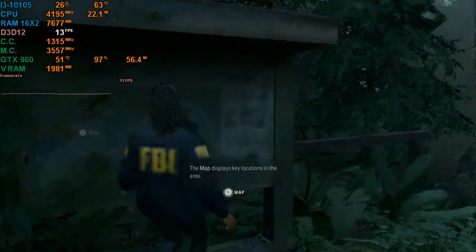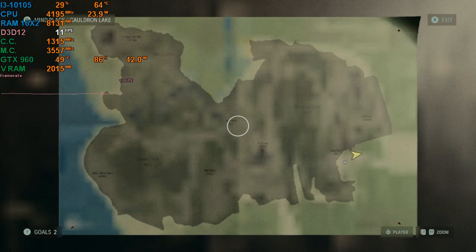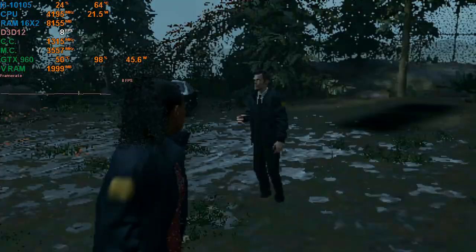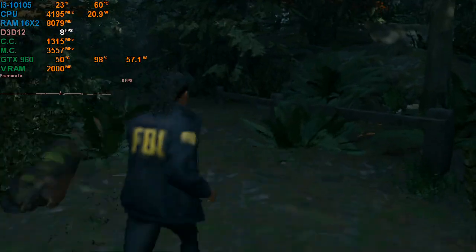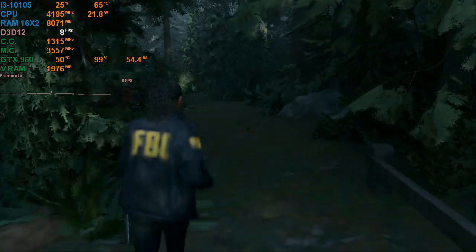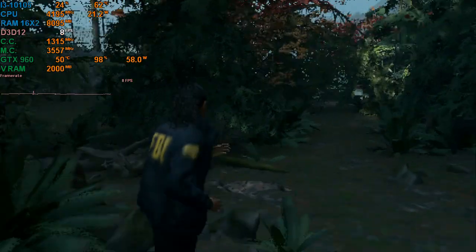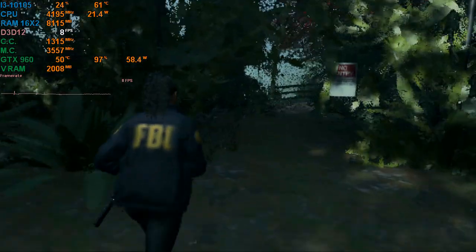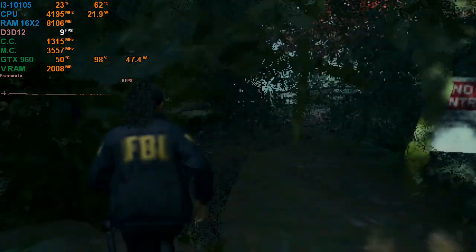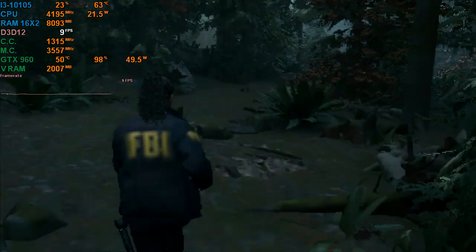Why isn't he saying anything? I feel like he should have said something by now. Will it render the map? It didn't even render the map on the Vega — what would it render here? Is he just stuck in place, he can't move? My framerate just went down even more because there's a lot of foliage here. The guy isn't even here. The game kind of says, 'How dare you even think about trying to run this, you fool?'